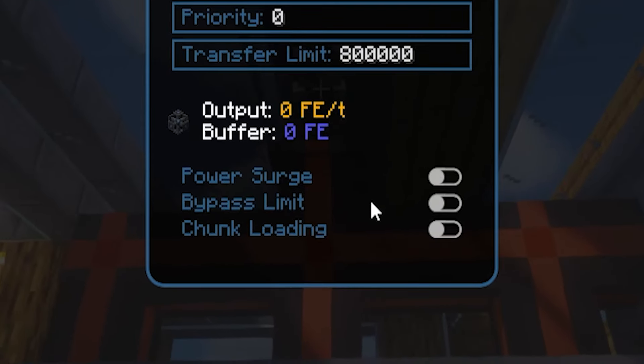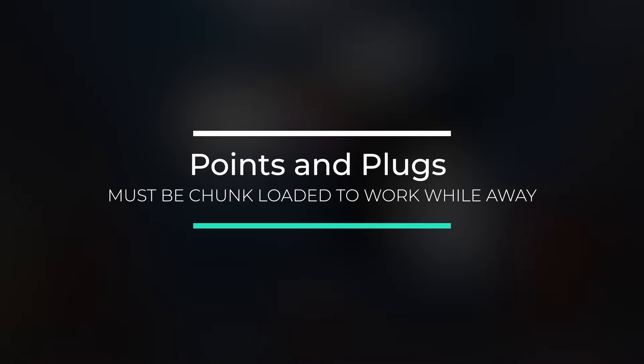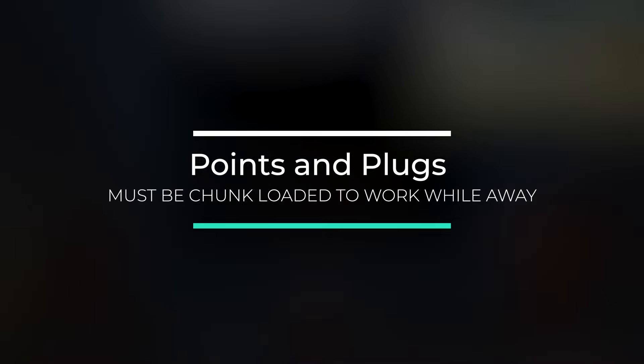You'll also see just how much power is being pushed in or out of the device. At the bottom, you also have three toggle options. Power Surge sets the plug or point to the highest priority, ignoring all previously set priorities within your network. Bypass Limit ignores all the limits set, and Chunk Loading force loads the chunk that the point or plug is placed in. Note that if you do want a plug or point to work while you are away, they must be chunk loaded.